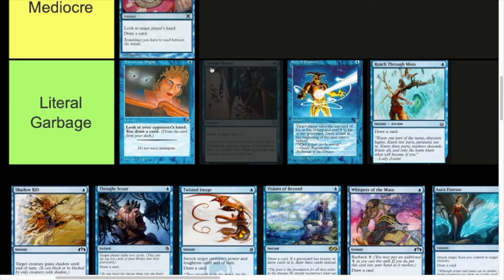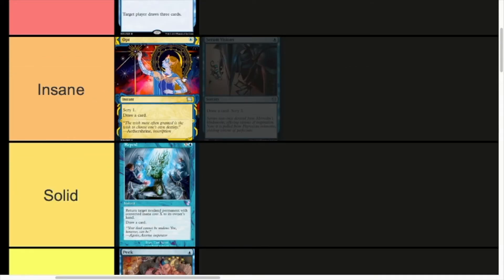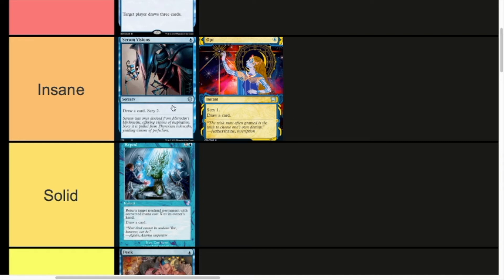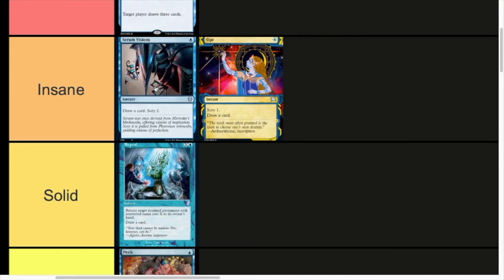Serum Visions — draw a card, then Scry 2. I reckon that's right up there in the Insane tier. There's an argument between Serum Visions and Opt: Serum Visions is draw a card then Scry 2, while Opt is Scry 1 then draw a card, so you get the Scry first, and Opt is instant speed. I reckon Serum Visions is slightly stronger — just a little bit more value — but not by much. Very marginal between the two. A lot of people prefer Opt; it really depends on the deck.